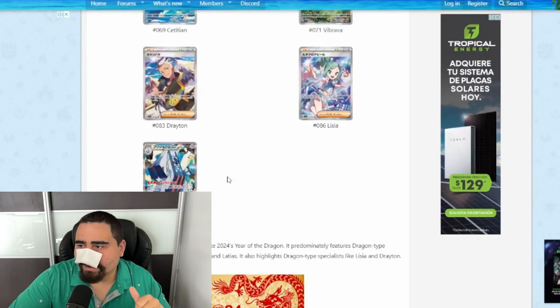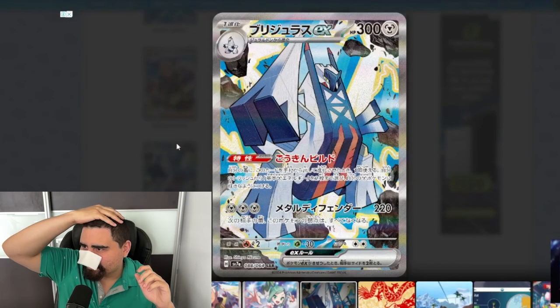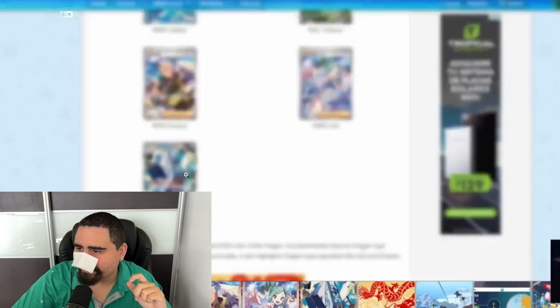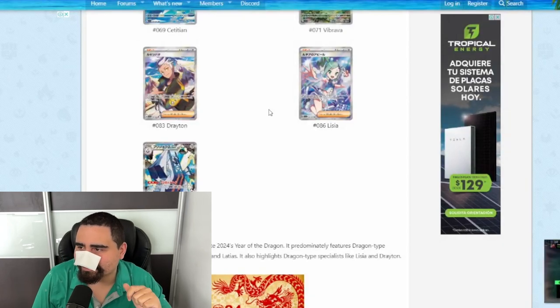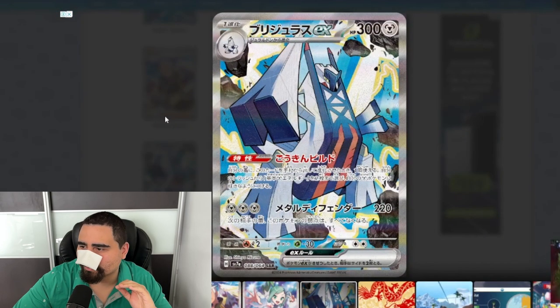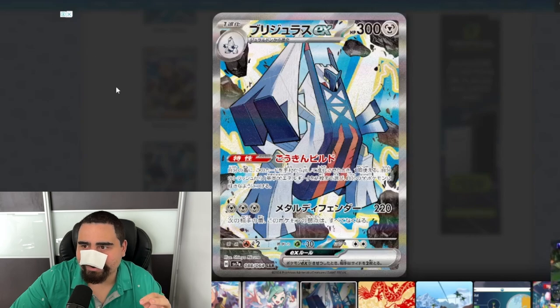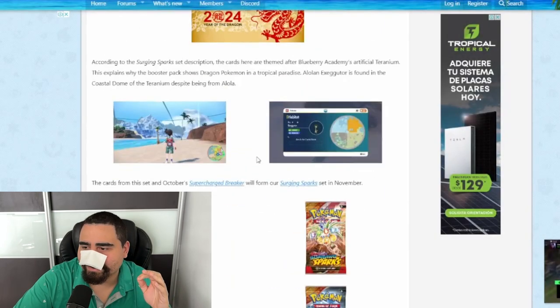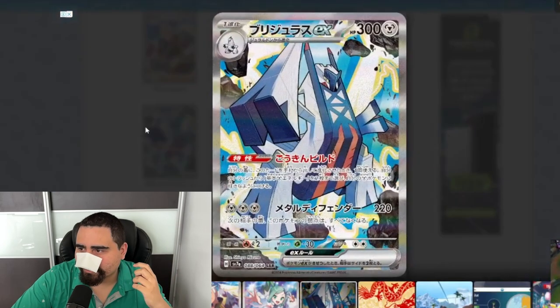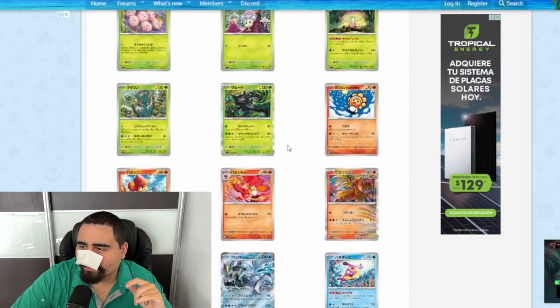We also have the Arcaludon illustration rare — wait, actually this is a special illustration rare! So we now have three out of a potential five or six: Arcaludon, Executor, and Latias. My first impression is that the Arcaludon SIR is underwhelming, to be honest. Arcaludon is a nice upgrade to Duraludon, but Duraludon is already one of the cheapest alternate arts in Evolving Skies, so this card feels very underwhelming for such a cool Pokemon.